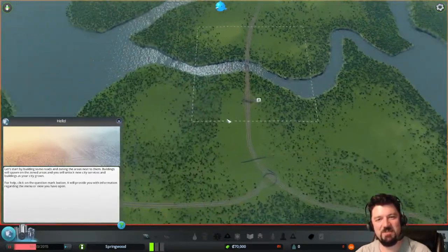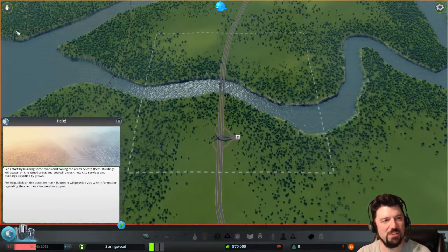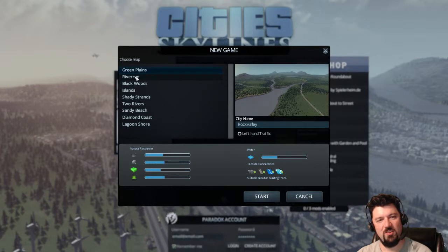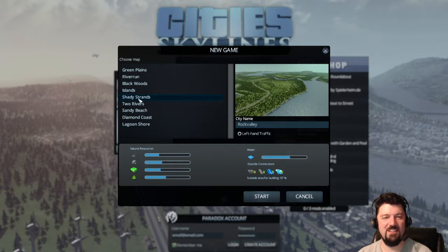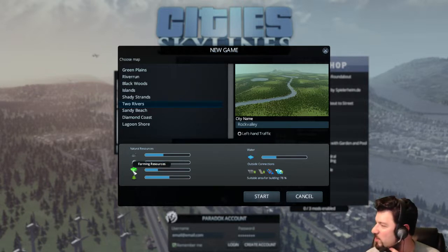Deciding against the current map due to the large river through the middle — that was Springwood. Going to try a different town. Browsing options: Green Plains, River Run — sounds like something from Skyrim — Islands (rejected, islands are dumb). Wishing you could get a better preview of what each map looks like.